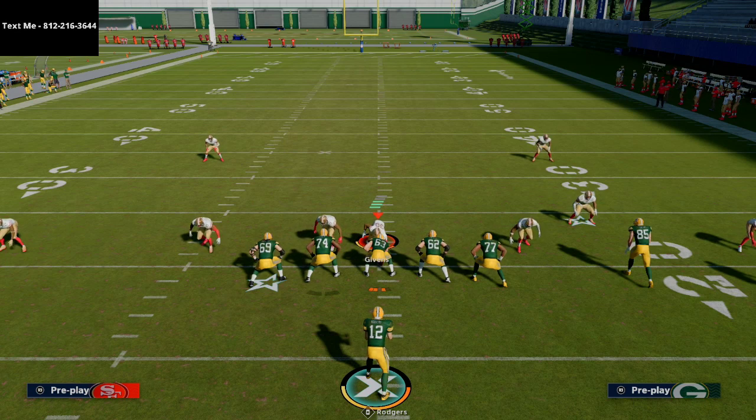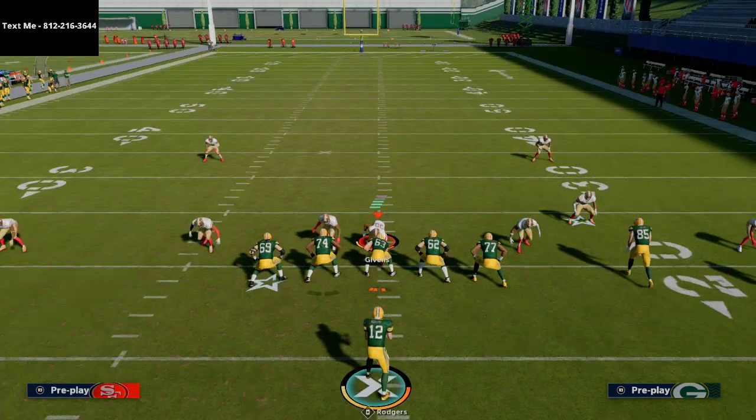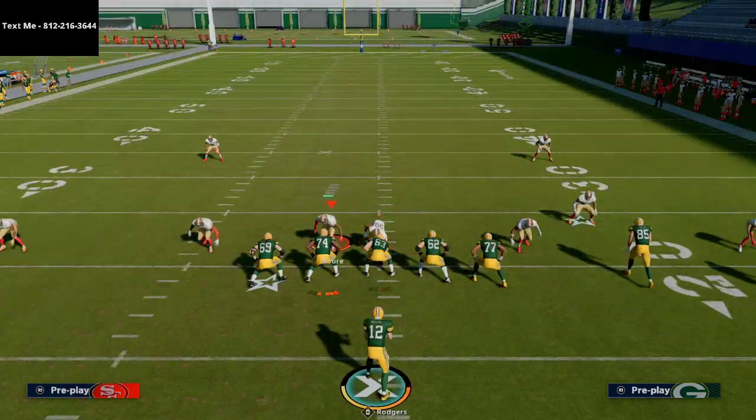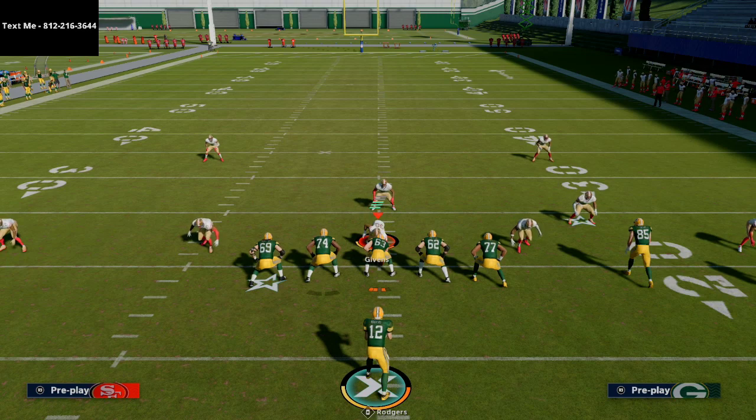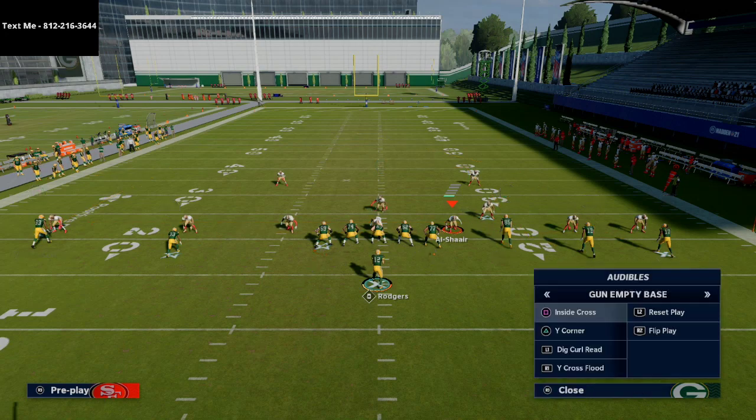When you're in five wide, people will often play man coverage, shade coverage outside, shade coverage over top, and use a player in the middle field to guard any post routes going over the middle. These two guys go into purple zones to basically stop a lot of crossing routes.